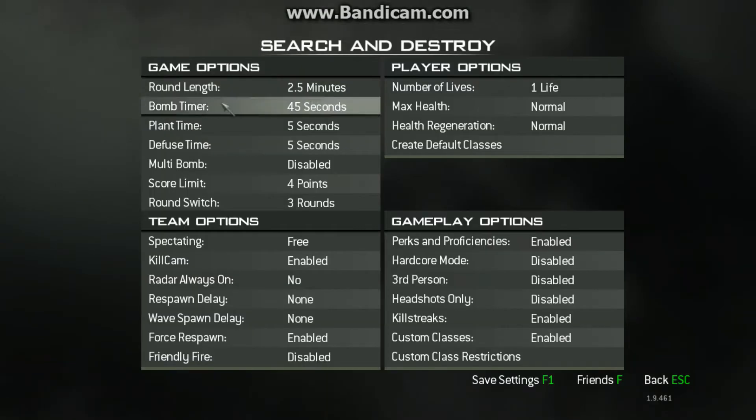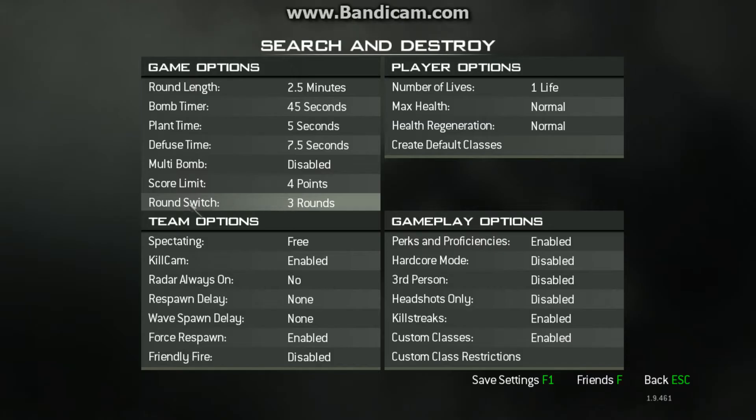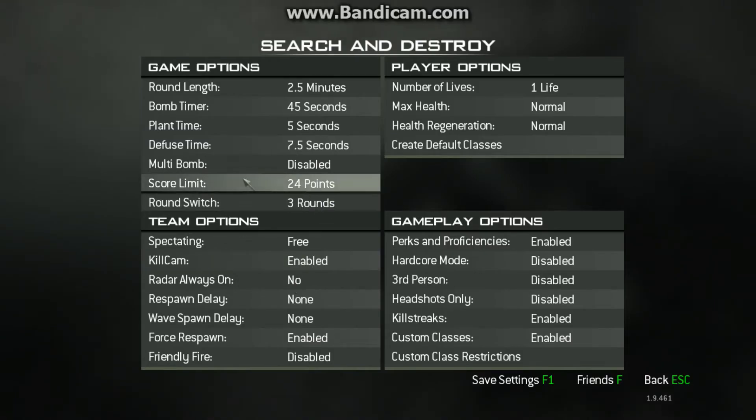Then you go to Options. Game Options: Diffuse Time, you put that on 7.5, then you go to Score Limit to 24. The one thing about Modern Warfare 3 Claning Rules is there's only one game of 24 rounds.